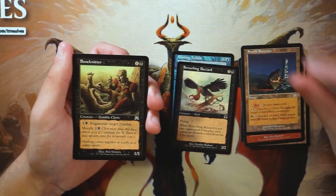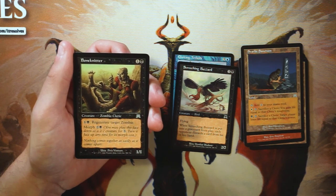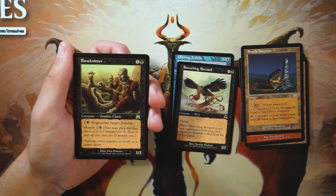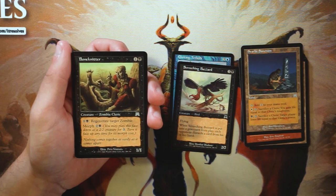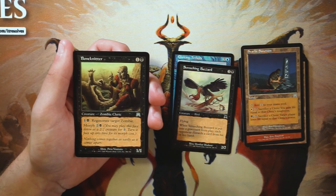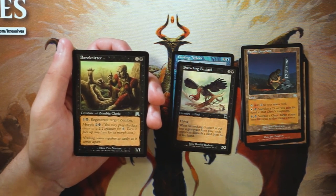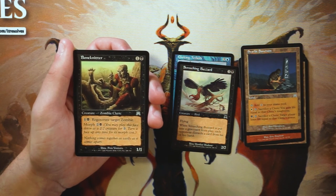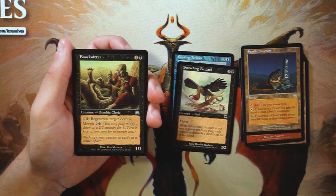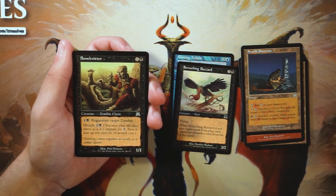Bone Knitter is a 1/1 cleric for one and a black — you can pay one black to regenerate target zombie, and you can morph it for two and a black. This works in both the zombie and cleric deck, which I like, but it's not all that good. Being able to regenerate target zombies means removal on the opponent's side is a little less viable, but overall I like Screeching Buzzard and Choking Tethers better. Not super excited on Bone Knitter.